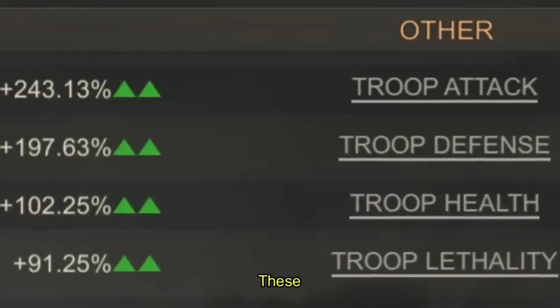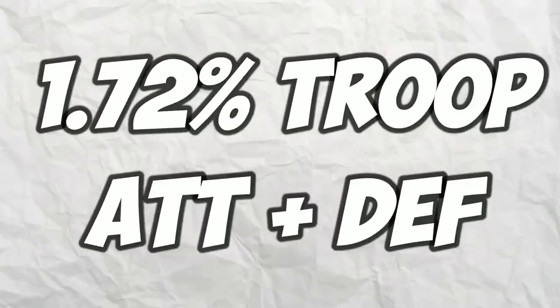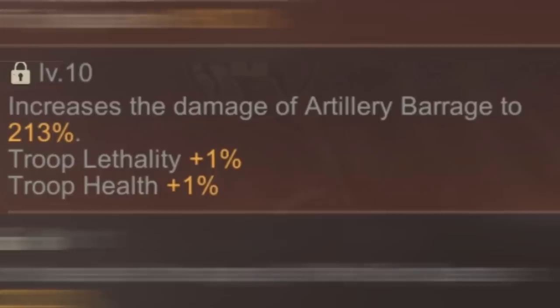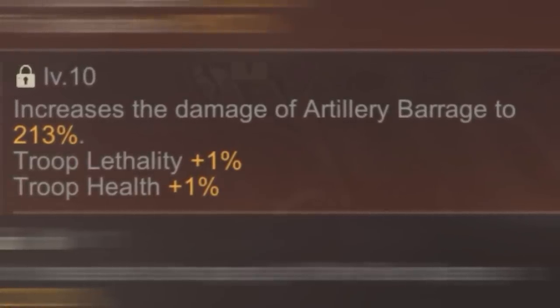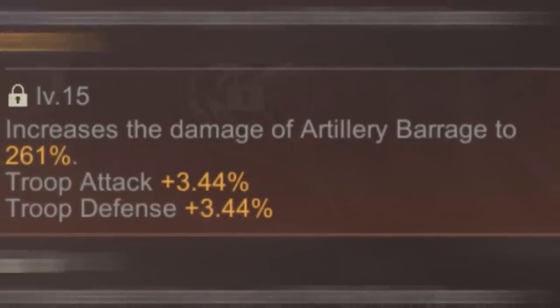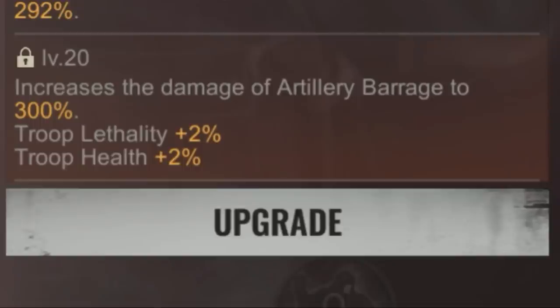These final stats will be added to your general troop stats. On level 5 you get an additional 1.72% troop attack and defense. On level 10 you get a 1% troop health and troop lethality. On level 15 you get another 1.72% troop attack and defense. And on level 20 you gain another 1% troop health and troop lethality.